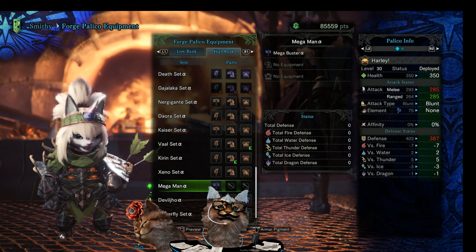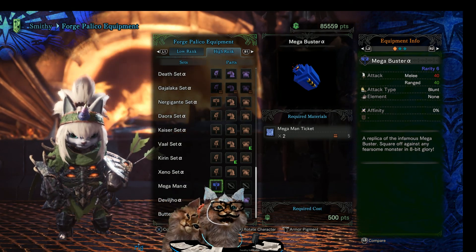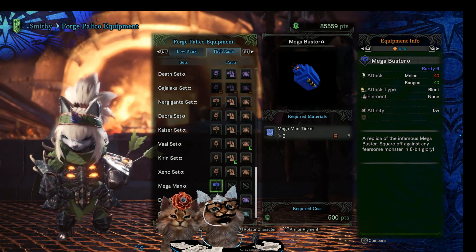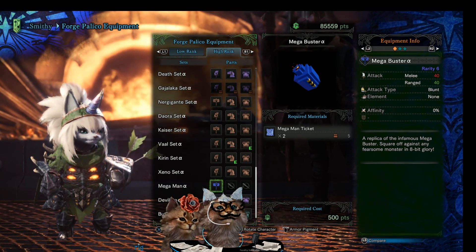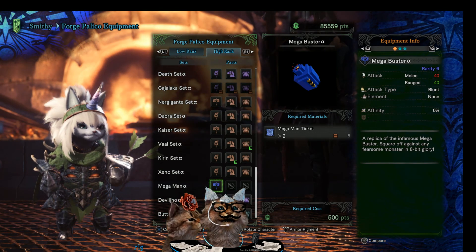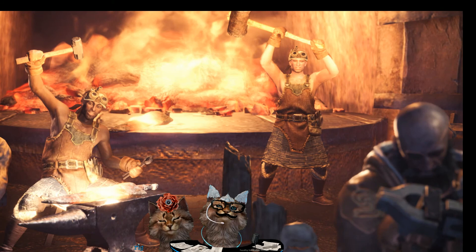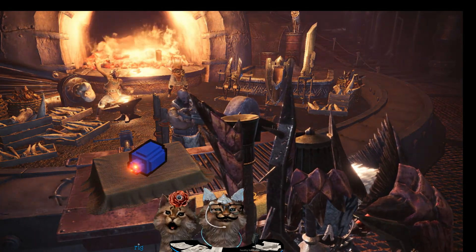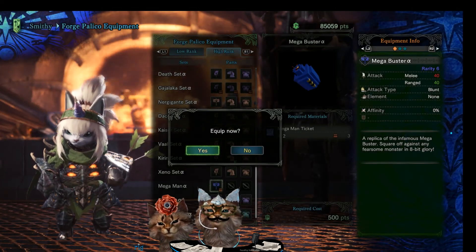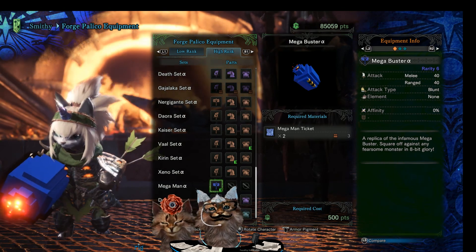Alright, we're going to Forge Palico Equipment. We're doing the standard weapon — Mega Man's iconic Buster. It's a rarity 6 weapon with 40 ranged and 40 melee power, no affinity, blunt type, no element. It's a replica of the infamous Mega Man Buster, or Mega Buster, to use against any fearsome monster in glory. And now it forges — look at it come out, it looks so out of place! It's like they threw Minecraft stuff in there.